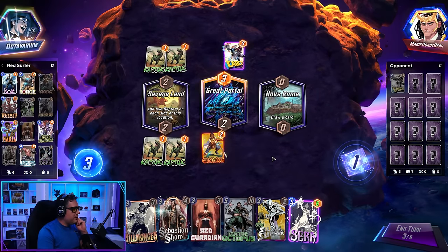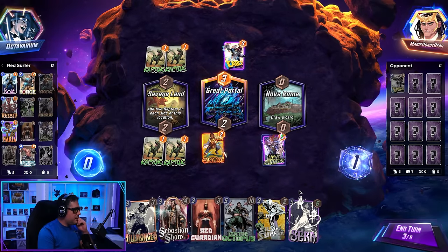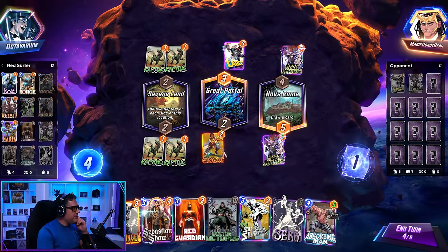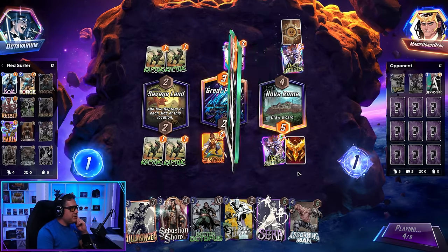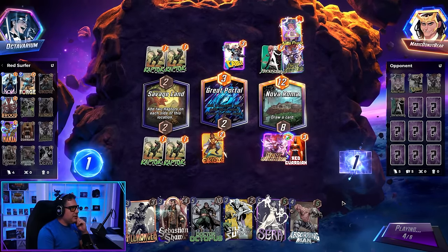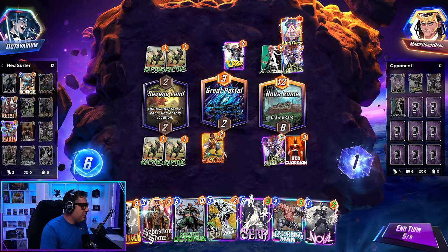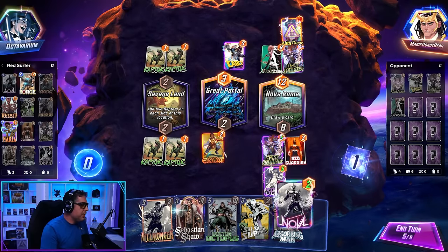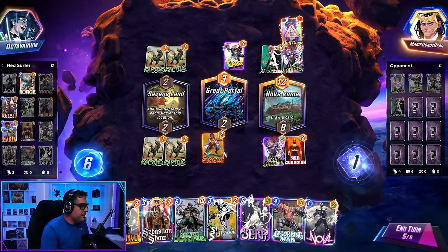But at least we negated the Kitty Pride, and it does not bounce back. What we're going to do here — do we just play Sarah? Or do we go risky with the Doc Ock? We have Silver Surfer. We get so much more by doing this, but we kind of throw this location, don't we? I don't want to throw the location — we just need an extra energy for Absorbing Man. Throw Shaw there, maybe.